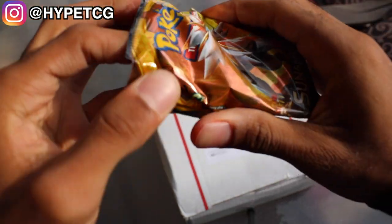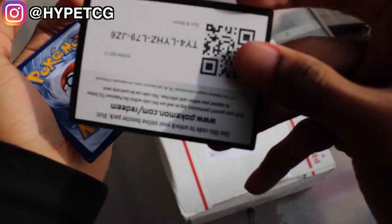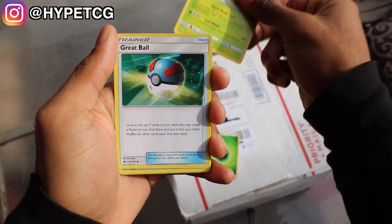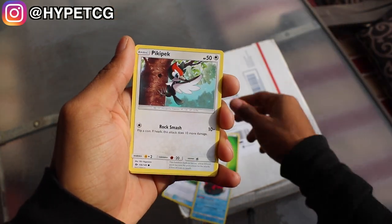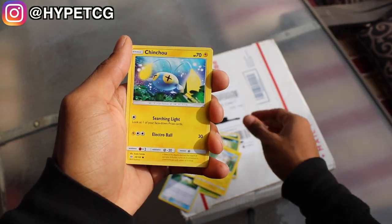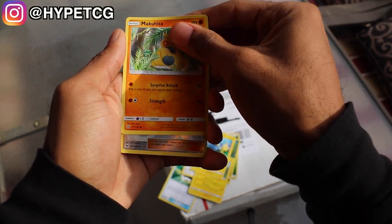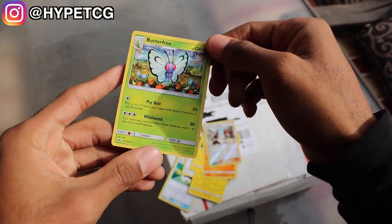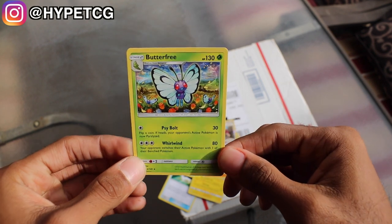I am so excited to open this package up for you guys. Here goes a code for you guys. Unfortunately it is a green code, but it does not matter because this package right here is going to be all worth it. We have a Grass Energy, a Dartrix, a Great Ball, a Pukumuku, a Pikipek, a Karvanha, a Togedemaru, a Comfey, a Makuhita, a Team Skull Grunt in the reverse holo. That is an uncommon and we have a Butterfree. This is one of the most common cards I swear. I have so many of these.